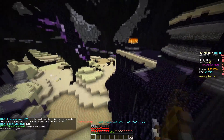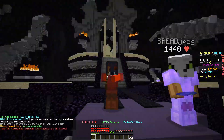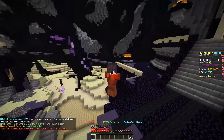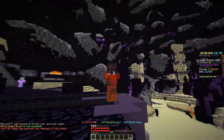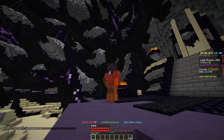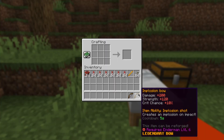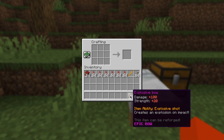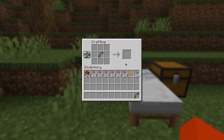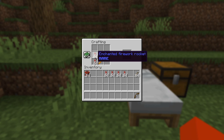This weapon gets unlocked at Gunpowder 9 and it only costs 3 enchanted fireworks and some string to be crafted. For a while this bow was the meta to kill zealots because you can kill them from far away, but it quickly got outclassed by the Frozen Scythe.